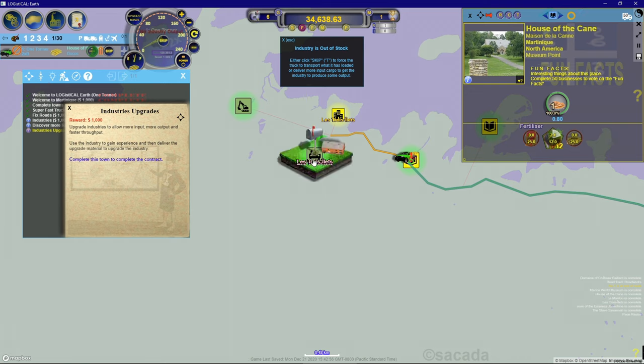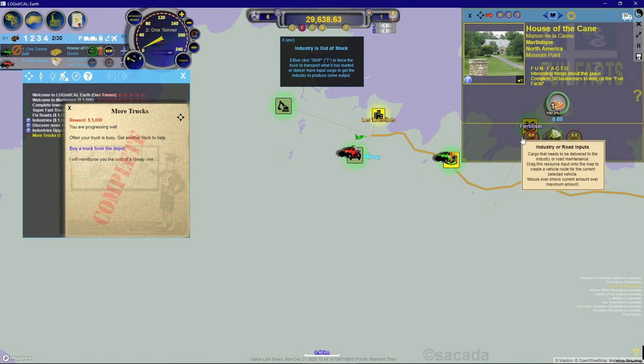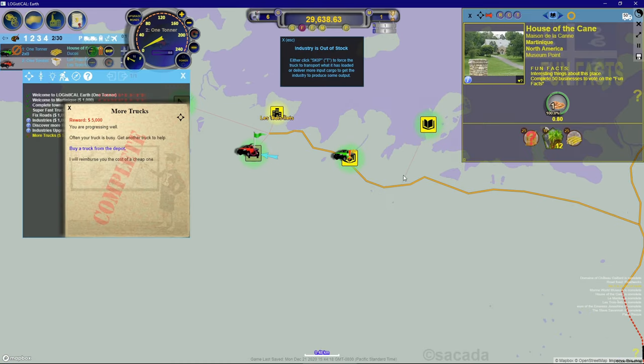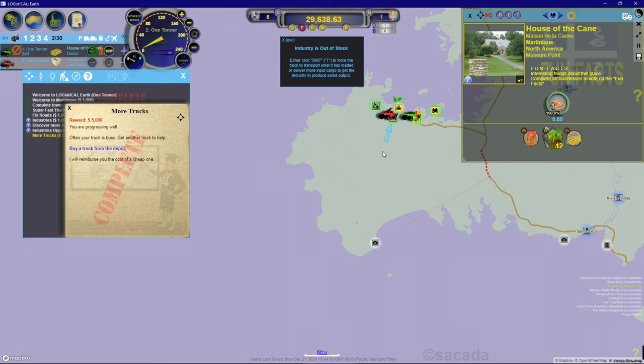Let's get another truck. I'll go to our depot and buy a new one. I'll click on this and click again to confirm. Now we've got our second truck - it's red. I think you can change the colors. I want to use my second truck to supply fertilizer to the House of Cane so they produce more sugar cane. I'll make sure the red truck is selected, then drag fertilizer to see where I can get it - but I don't see anywhere fertilizer is being produced.